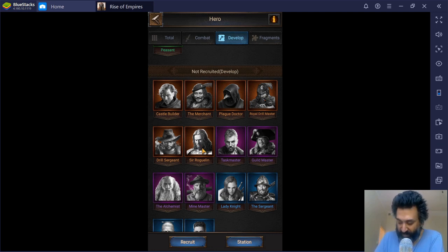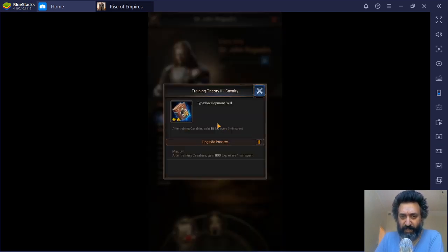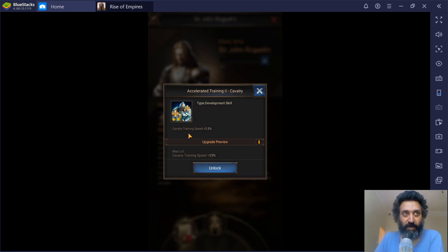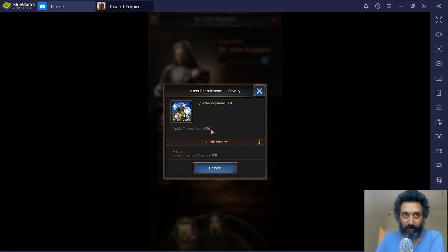Each of them have roughly the same skills. Looking at Sir Roguelen as an example: the first skill increases XP for every cavalry you train, which will help buff all the other skills. The second skill is training speed — increasing this makes you train faster. The third skill is training upkeep — for cavalry that's lumber, for footmen and archers it's food — so this reduces the amount of lumber or food being consumed. The fourth skill is training count: how many troops you're training at the same time.